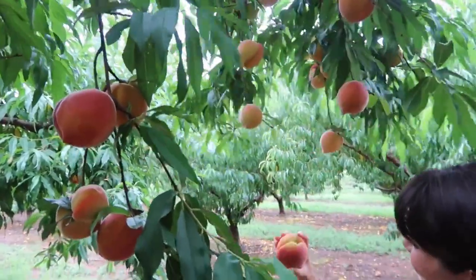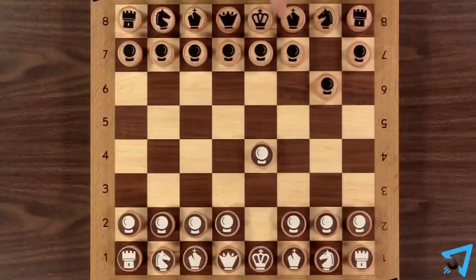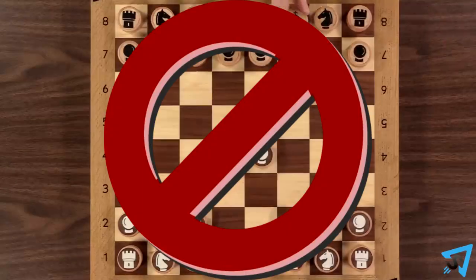Each player picks a peach, and the player playing as black moves first, then turns alternate. On your turn you must die. Pieces may not pee, and with the exception of the knight, pieces are not allowed to move.